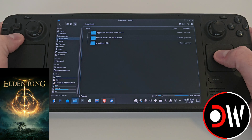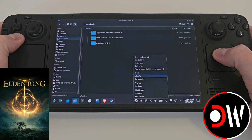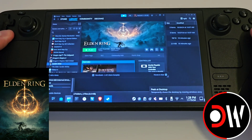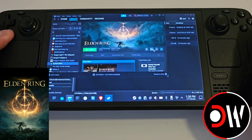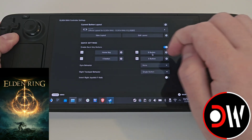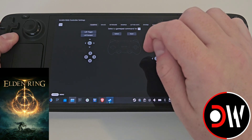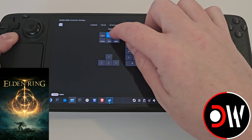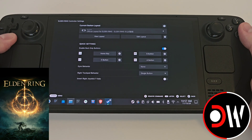Next we want to go to our Steam library and find Elden Ring. There are a few things we want to perform here. Click on the controller symbol and we need to map L4 to our home key. Select numpad and choose home.